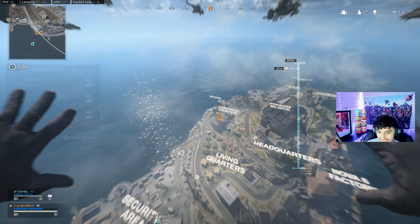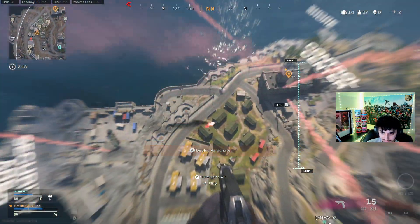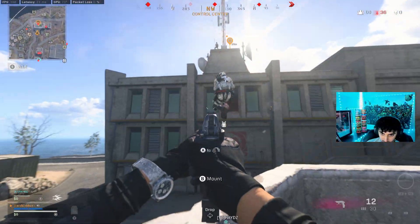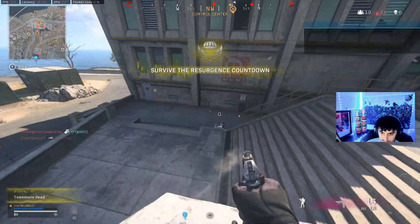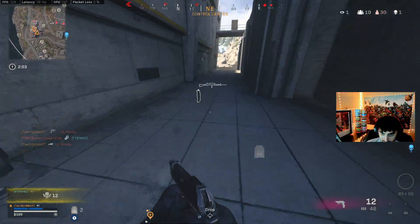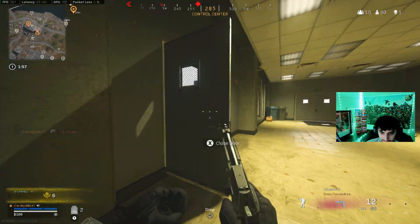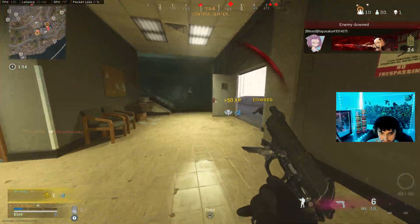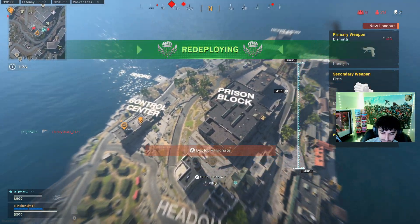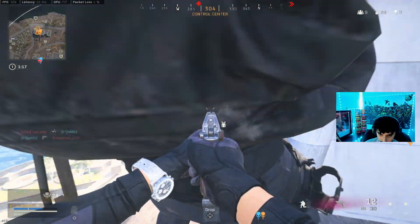Duo quad — let's lock it in. Starting at Demati, be careful. Control is so hot right now. I don't know where he is. I hate people that are just waiting in the sky until you land and then they land on you. They knew it was a Demati drop.